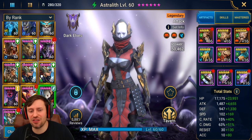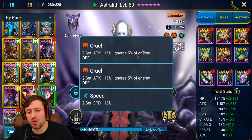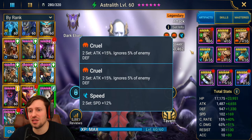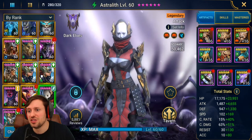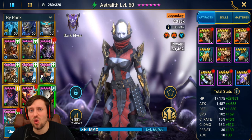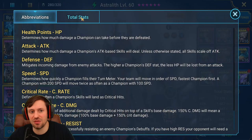First up we've got Astrolith — she's in a Crawl set and speed set. You could have her in triple Crawl, or instead of Crawl you could use Offence. Any gear that gives you attack percentage is what you want. I've got speed boots on but these could be attack percentage. Chest and gloves are both attack percentage. Ring, necklace, and banner should all be attack and sub-attack stats if you can get it. Let's have a look at her total stats.